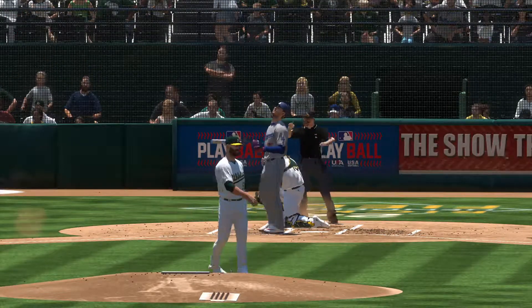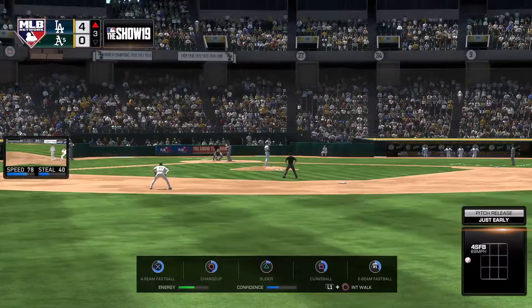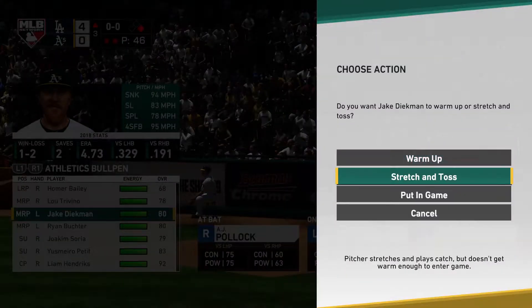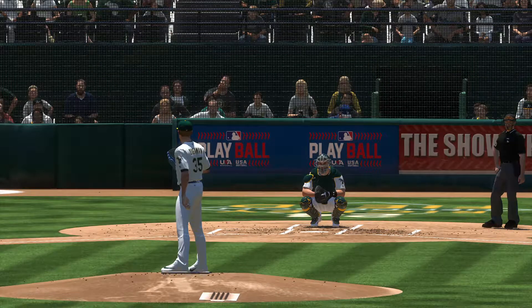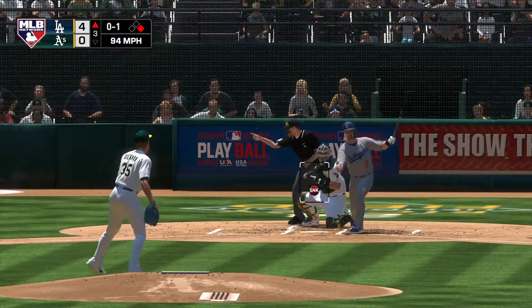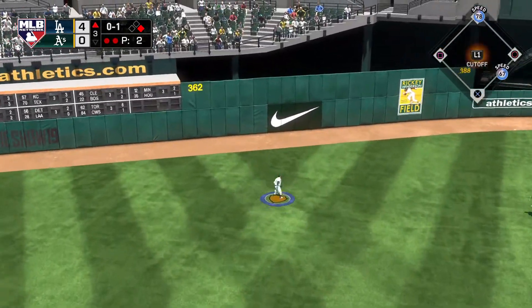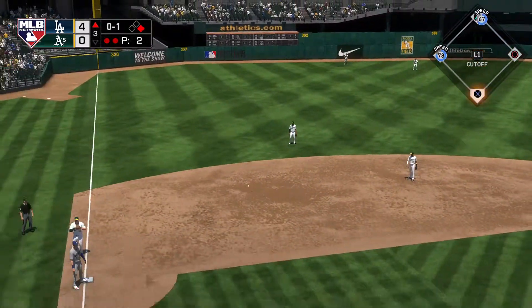Fastball ran in and drilled him. So a runner at first with two away. Jake Diekman is going to come on to pitch here, and in just the third inning you have to think he'll be asked to eat some innings. No balls and a strike. That is such a tough pitch to lay off right there, but you have to find a way. There's nothing you're going to do with that low sinker except foul it into your shin or hit a ground ball to the left side.